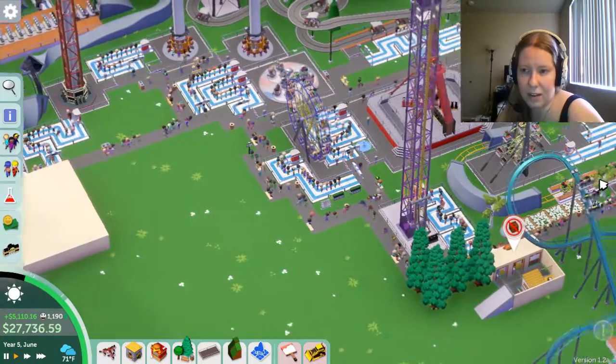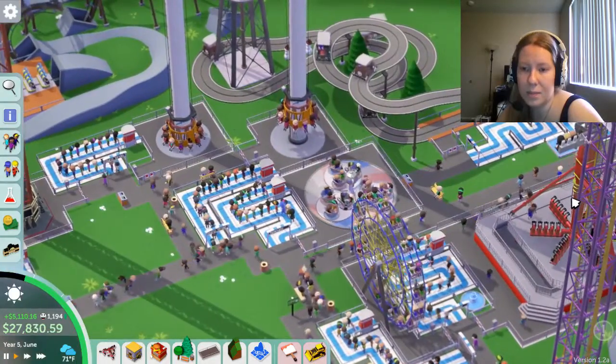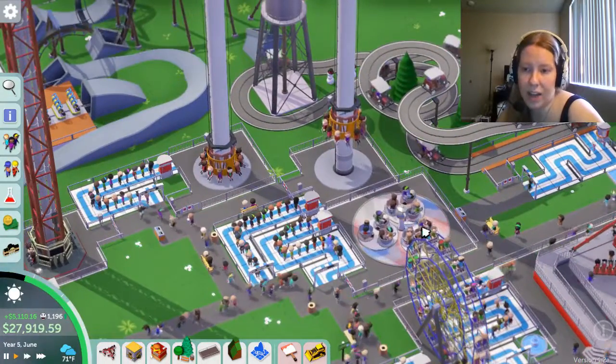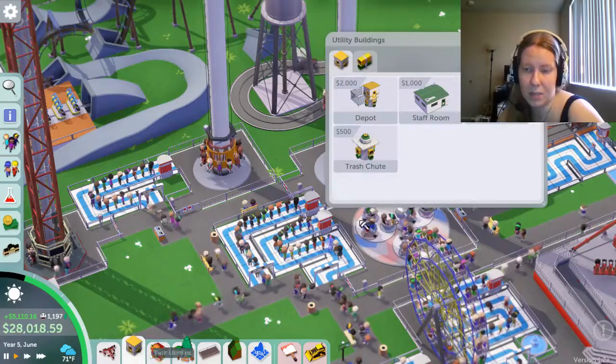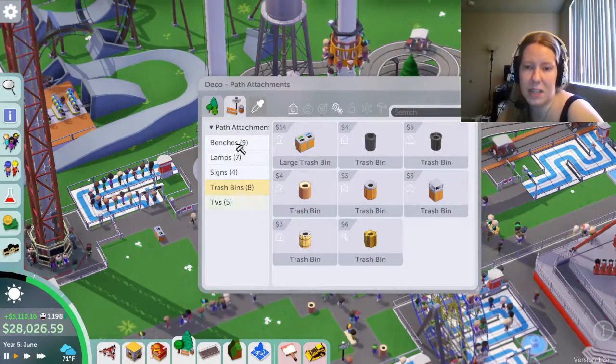For a lot of rides I feel like custom buildings make no sense, but for some rides they could — like the teacups. Why not let the teacups have a custom building? We're just going to start with the teacups because it's going to be an easy one.